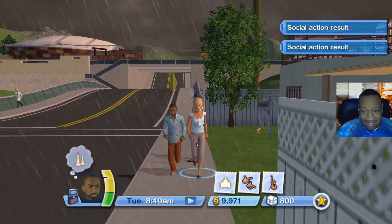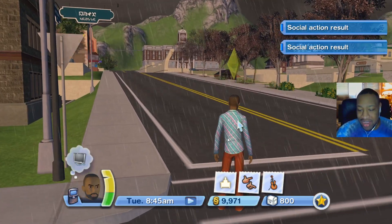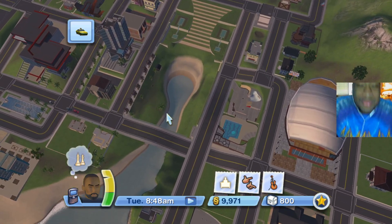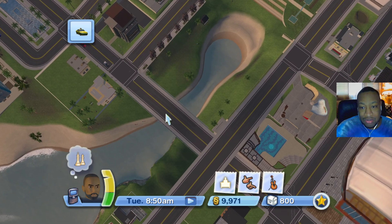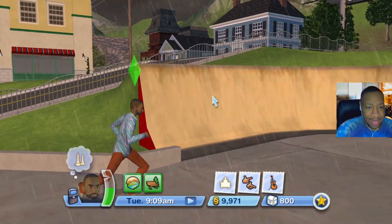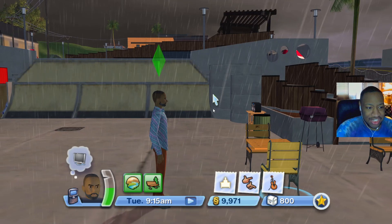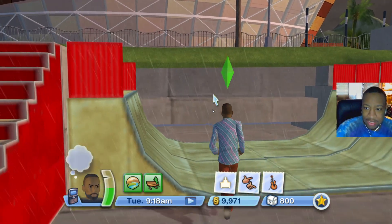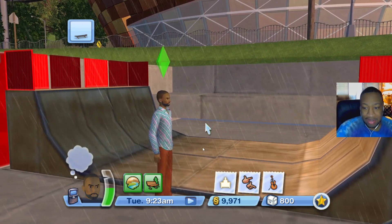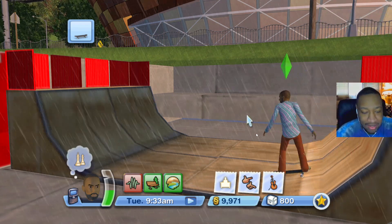Okay it started raining, we gotta go to the skate park! Holly Skate Park — we're gonna get radical. It's kind of a bad idea to go skating when it's raining but who's gonna check me? We're down at the skate park now trying to get rad. We got a skateboard — turns out you don't need to buy one, you just pull one out of nowhere! I can't see well because the camera won't rotate, but he's looking pretty rad.